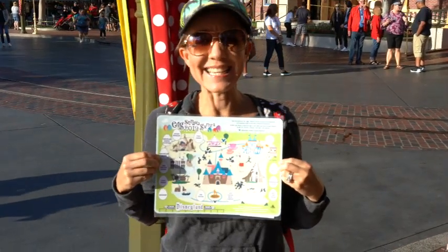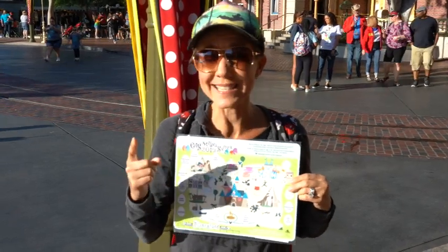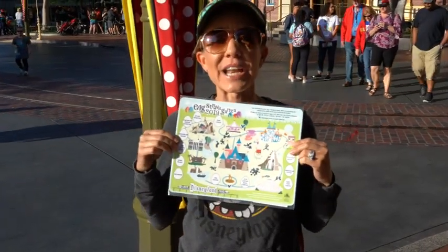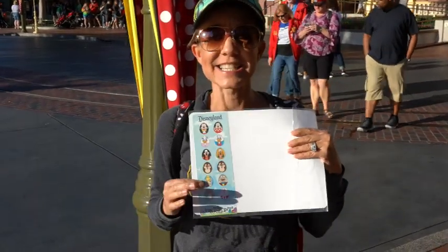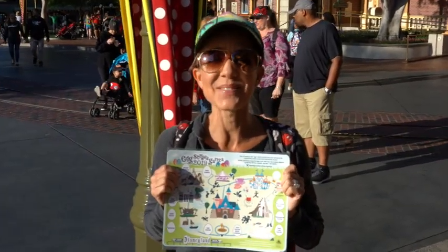We've got our 2019 Disneyland Extravaganza map. They are doing it again this year — one in Disneyland, one in California Adventure, and one in Downtown Disney. So we're gonna go start searching for our eggs, attach the stickers where they match, and then pick up a prize. Happy Easter time at Disneyland!